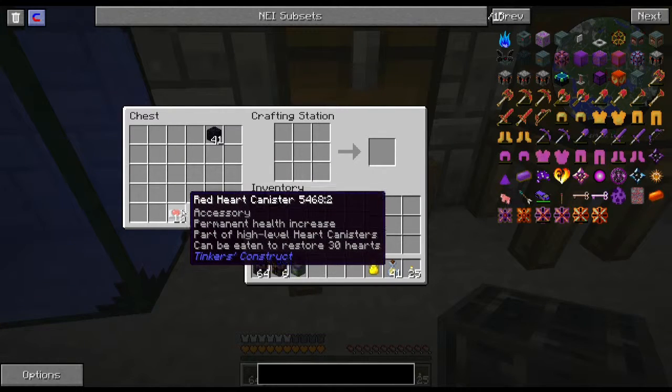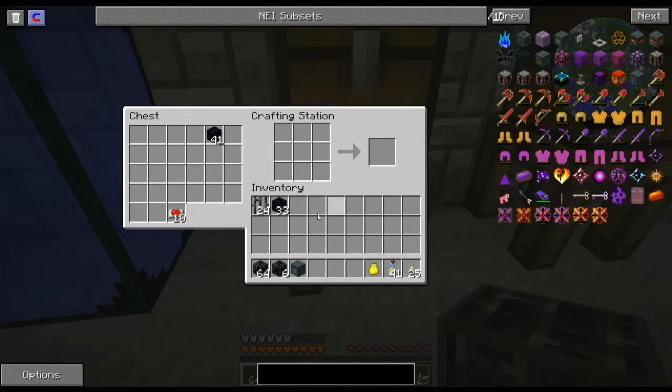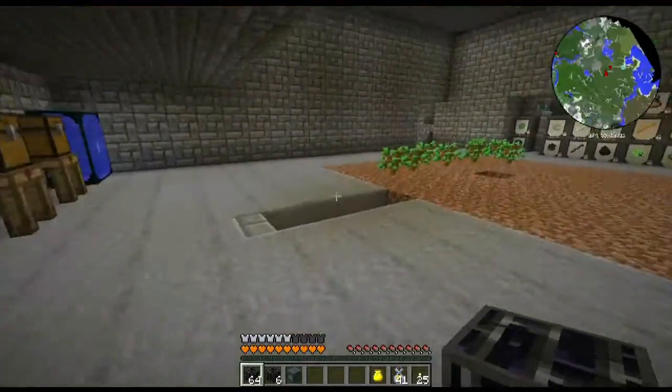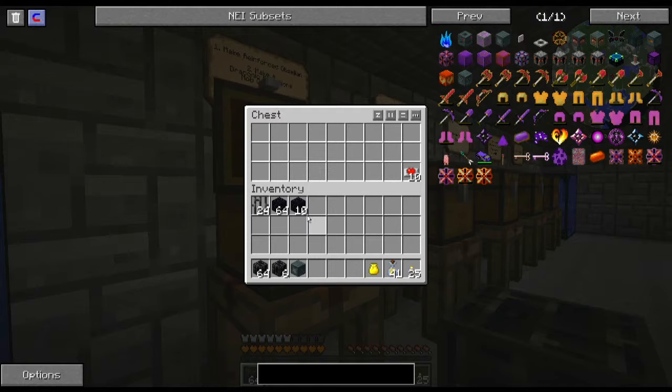The reason I have the heart containers right here is because I need them. The wither drops yellow hearts, which can give you even more hearts. But I need red heart canisters to actually make the yellow heart canisters. The green hearts are basically creative mode only, so I can't really do green hearts. I think I have everything I need.